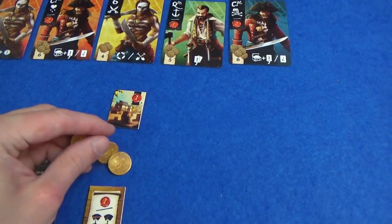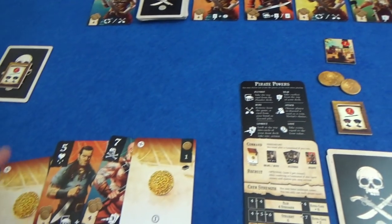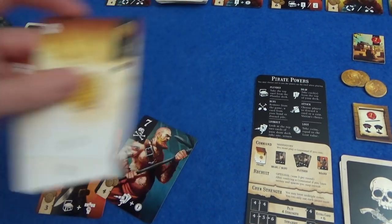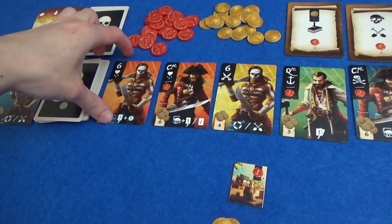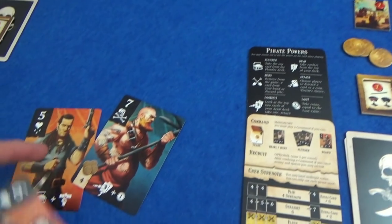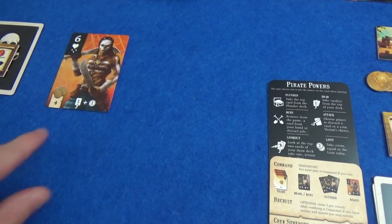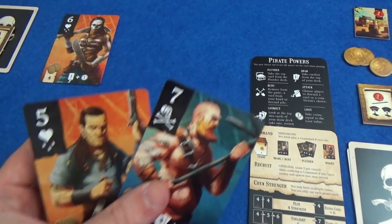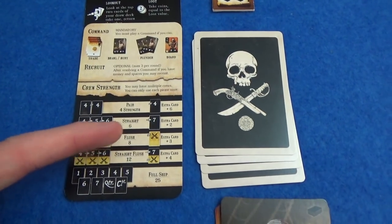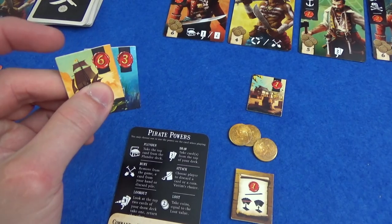Marty is going to do a loot action for two coins and spend the two he's already got for this pirate because it's the suit he's already got. So that goes up there as recruited this turn — he gets a card and a coin. More importantly, he can play these later and now he's going to have a straight for the crew strength at the end of the round. This round, as long as you get at least four you get one of these, but first place gets six points. He drew a powder monkey.